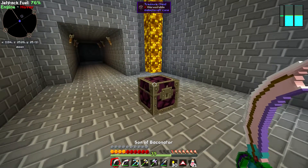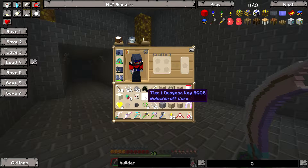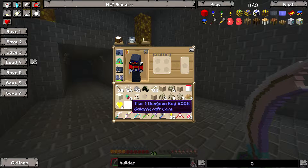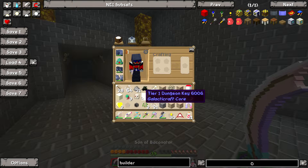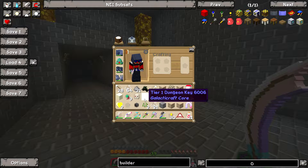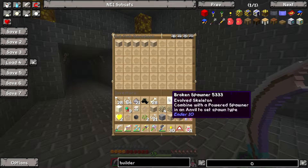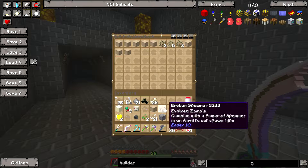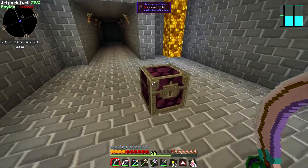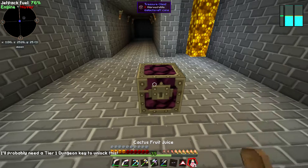Alright, so here we are at the chest of the dungeon to the north. Interestingly enough, when I killed the second boss, the other key just appeared in my inventory - so I don't know if that's a little bit of a bug or what. When I checked my inventory when I was trying to pick up the second key, I noticed that I had the other one sitting in there. I need to move some stuff into my backpack because I'm getting a little bit full here.